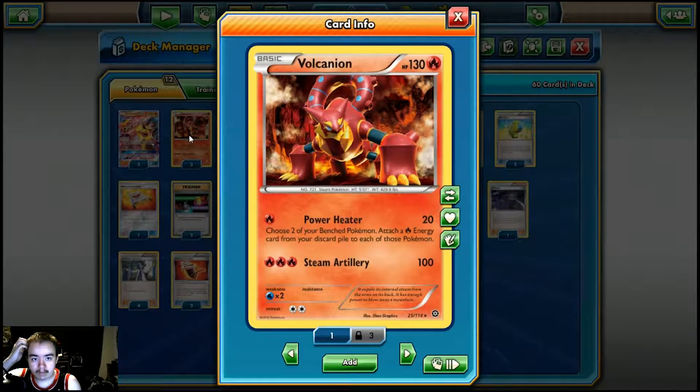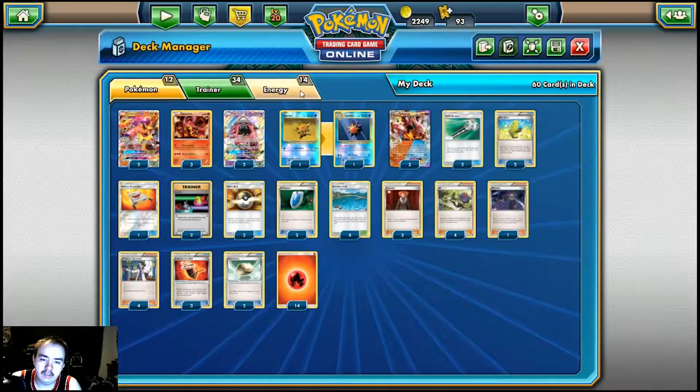And then we play 3 copies of Baby Volcanion with the Powder Heater attack for 20 damage. You get to choose 2 of your bench Pokémon to attach a fire energy card to, and we discard each of those energy cards. So it lets us keep our energy moving around.